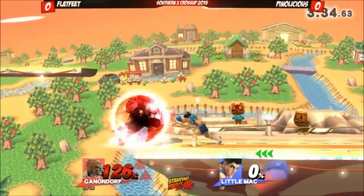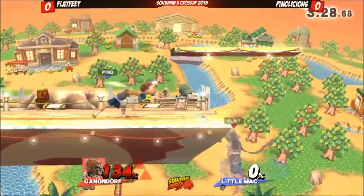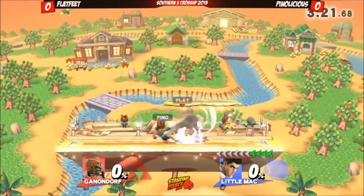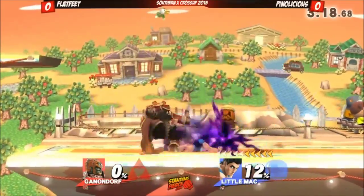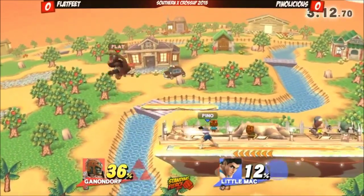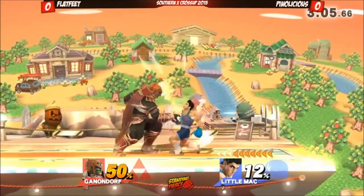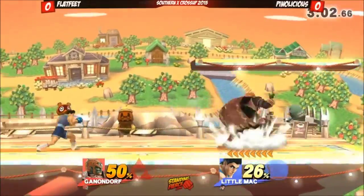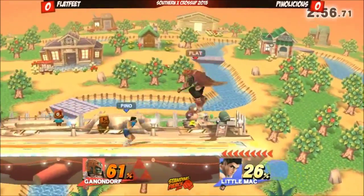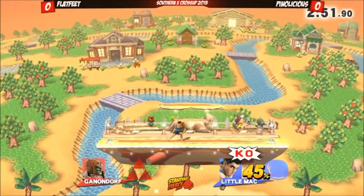That's so cool. I love seeing Flat Feet do well on his Ganondorf. I think it might be 7-0 against customs. What I like about Pino's Little Mac is that he isn't going to the legs. On For Glory you'll face Little Mac players who just dash attack, and then that's a dead Little Mac. He's content to just win the neutral. Oh, that KO punch — there we go, that's it. It's gone. And Pino takes the first game. That was impressive.